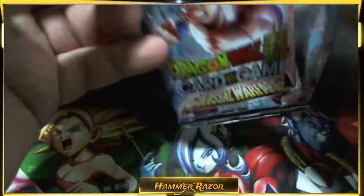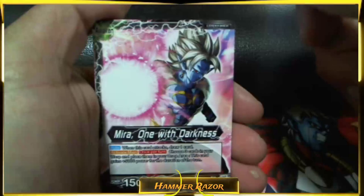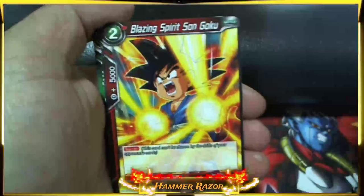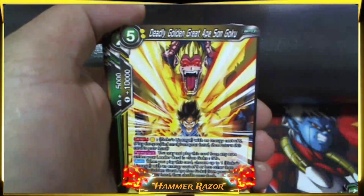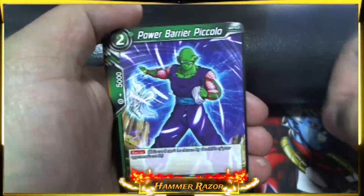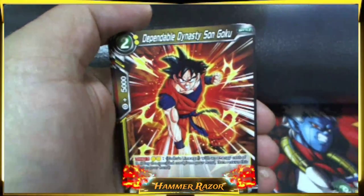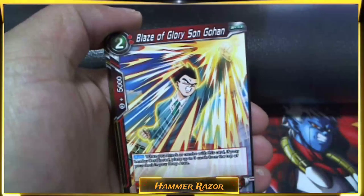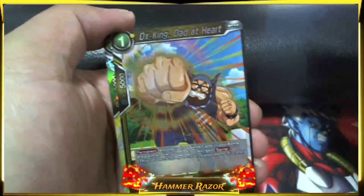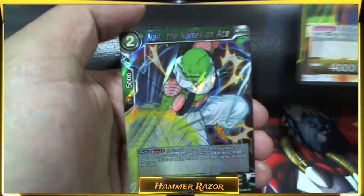Too bad I'm not playing Demigra. What's the bet I get the SCR Demigra? Mirror Leader, Revenge Death Ball, Blazing Spirit Son Goku, Dimension Support Trunks, Deadly Golden Great Ape Son Goku, Power Barrier Piccolo, Gift of Power Guru, Gine Here to Support, Dependable Dynasty Son Goku, Blaze of Glory Son Gohan, Ox King Dad at Heart foil. Nail the Namekian Ace — NAIL!